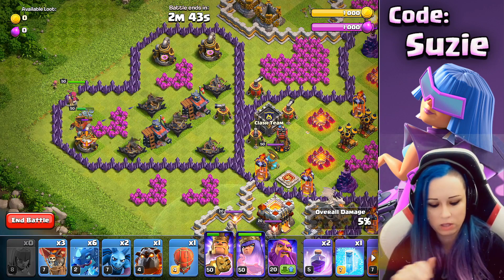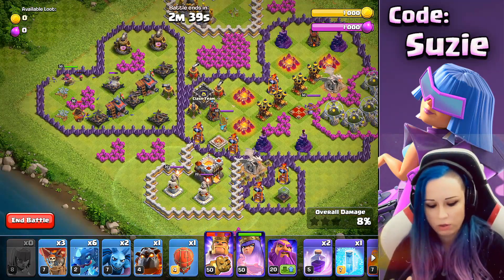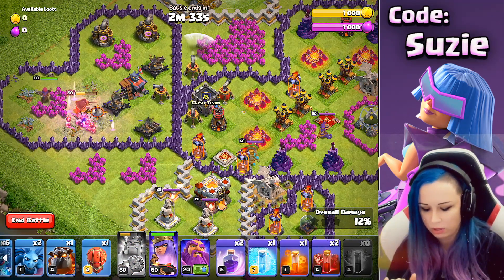We can send a Lucky Archer there as well. So the goal with the heroes is to clear all the X-Bows. Use the King ability right now, and soon we're gonna start dealing with the Scattershot.